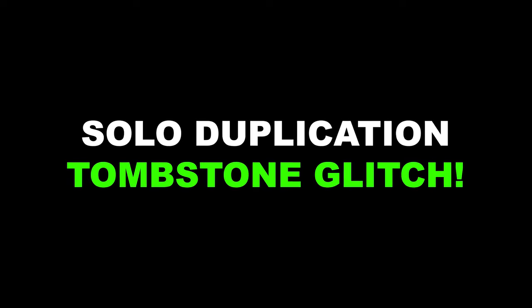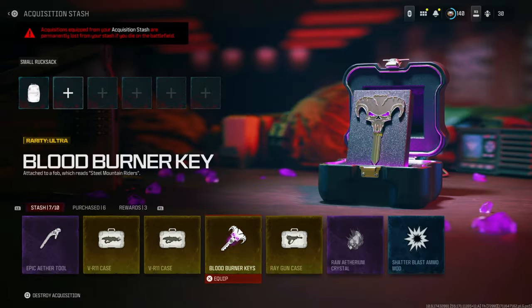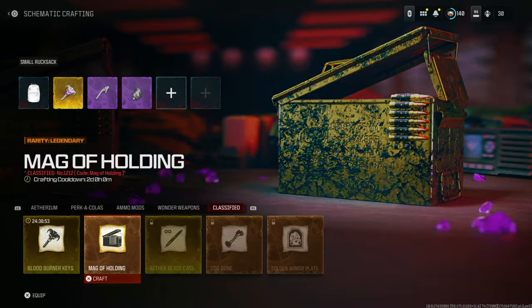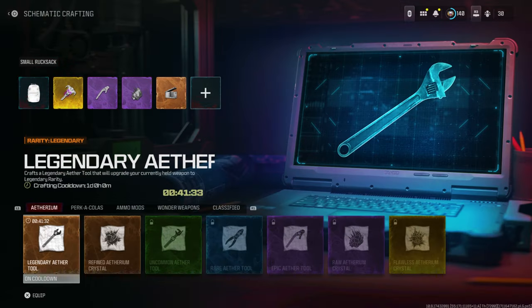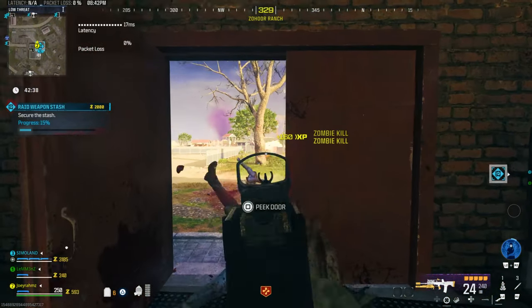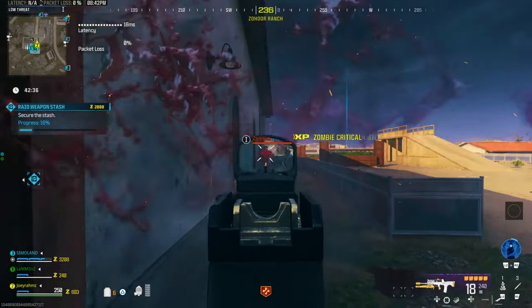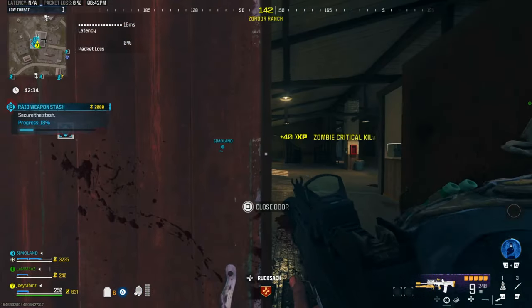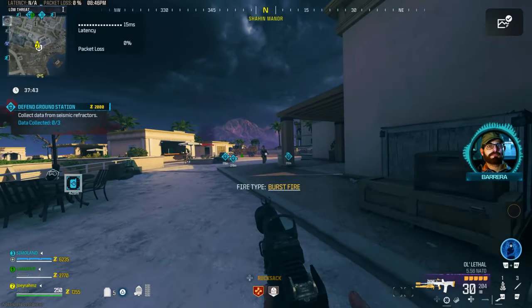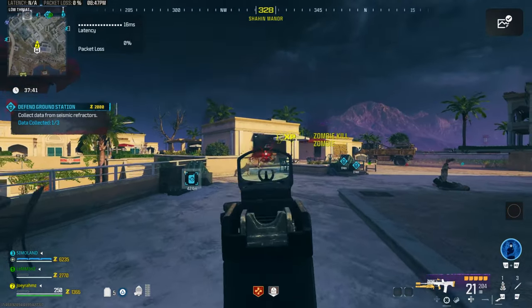Now it's time to show you how to do the solo tombstone glitch to duplicate items. First, you're going to need the Bad Signal mission equipped — go ahead and equip that. Then go to your inventory, put the items you want to duplicate in there, and start a game of Modern Warfare 3 Zombies. Once you're in the game, get some money — you need at least three thousand dollars.